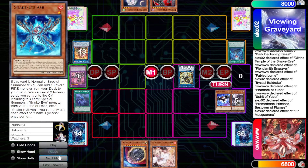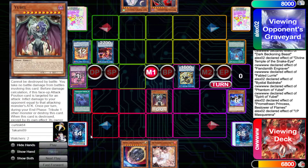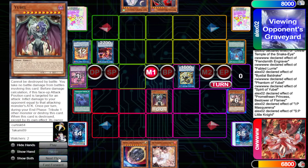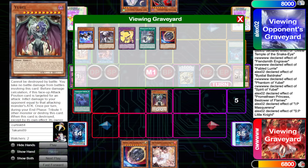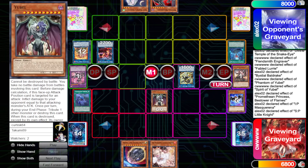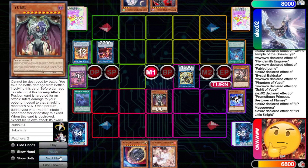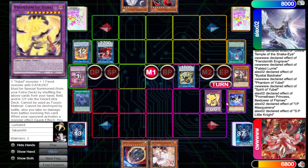They go Promethean Princess, pop Hida plus Lurie, then chain IP in response, Summon out the SP, destroy Lurie, Summon out Promethean Princess. They get to Summon U-Bell, and now SP banishes the U-Bell. Actually, we're going to use the Engraver Graveyard effect instead — that's probably what we're supposed to hit: not the U-Bell, but the Engraver, to take that out of commission, because otherwise it could beat over the SP.